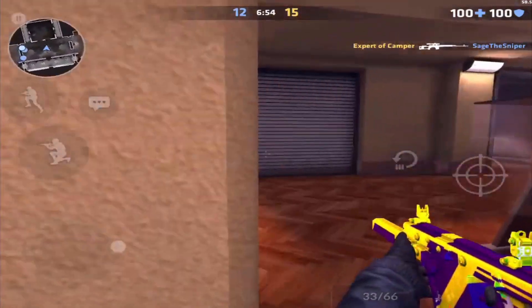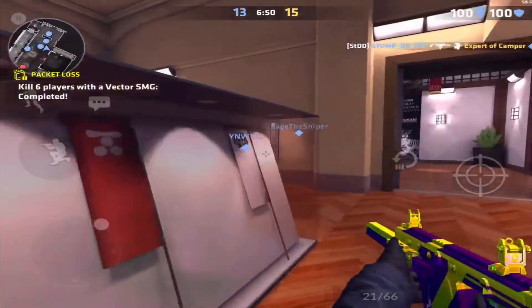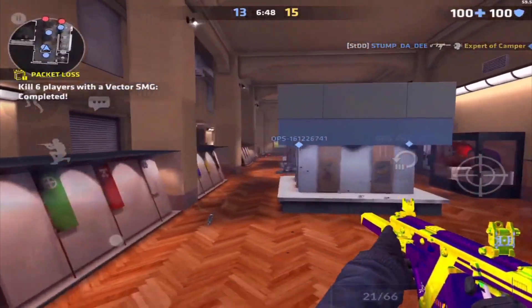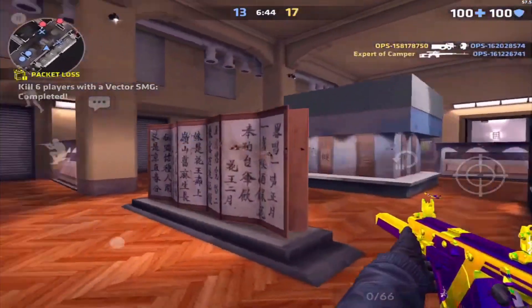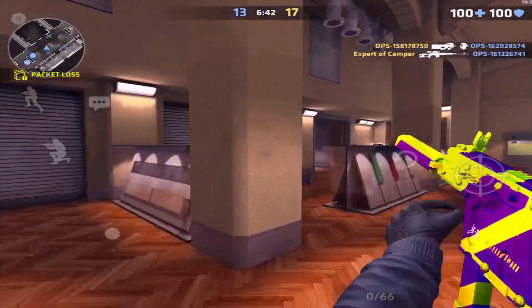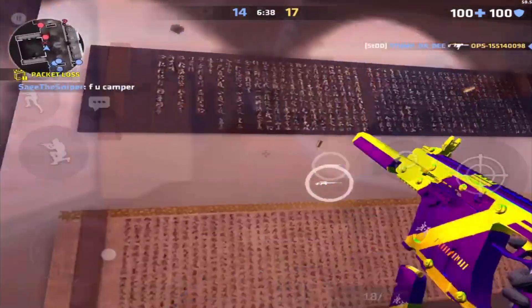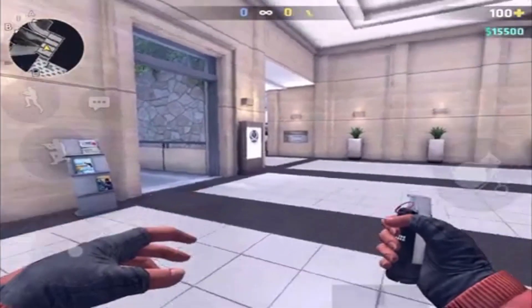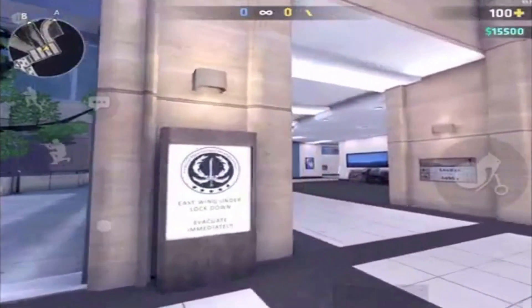If utilized correctly, these smokes and flash throws will make a huge impact when taking each site, as well as retaking them if you're the Coalition. Let's start with the breach and their throws. Going A site, there is a smoke and a flash you can throw right as you're entering Banana. For the flash, you're going to do a running jump throw while aiming above the second painting from the right, as you're rounding the corner.